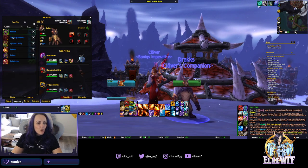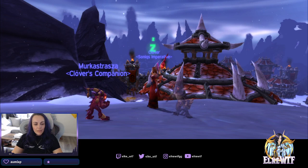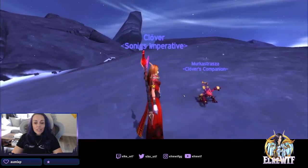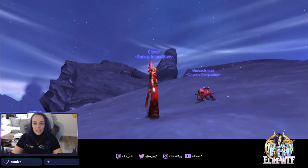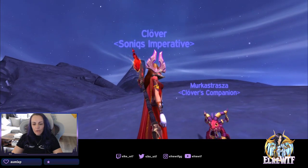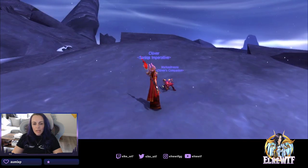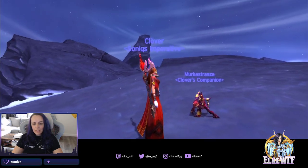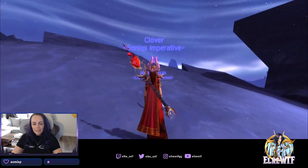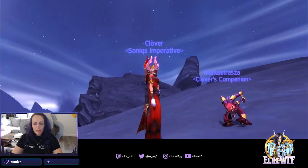We got the Murkistraza — a Murloc and Alexstraza mashup. Awesome, just as crazy looking as the other Murloc pets we have. Same voice, probably the same animations, just with the Alexstraza skin. I think this might be my new favorite pet. It's very cool.